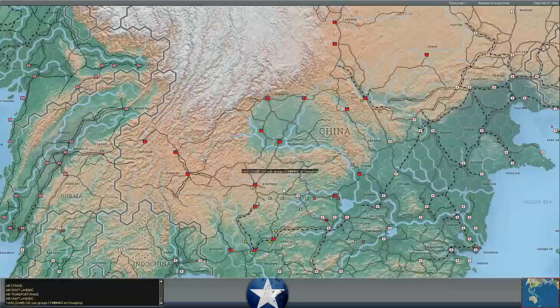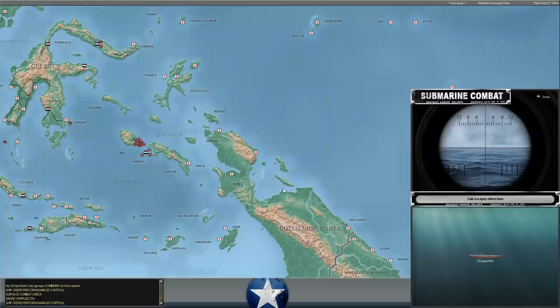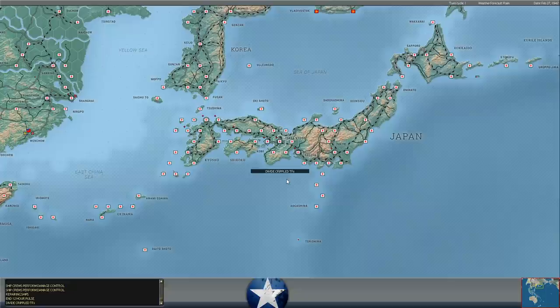We've spotted indications of at least two Japanese fleet carriers in the Central Pacific, and indications of two Japanese light carriers in the Dutch East Indies and around the Bismarck Archipelago. It's a pretty eventful turn already. We've lost one destroyer and one troop transport so far. I wouldn't say it's been a costly turn, but it's definitely not been an uneventful turn.